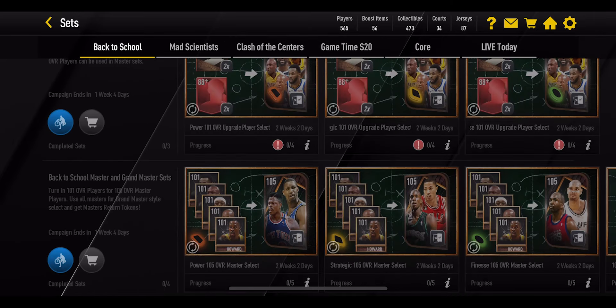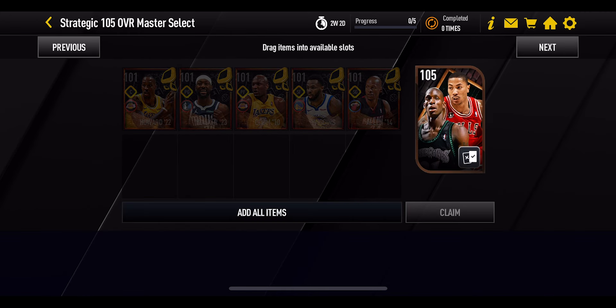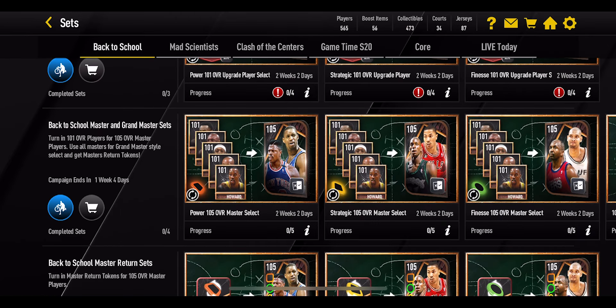When you have those 101 overall players, it is important which ones you select, because you need each one specifically once to get yourself a 105 overall select pack. On the power side you get either Tracy McGrady or Patrick Ewing, on the strategic side Kevin Garnett and Derrick Rose, and there's a finesse side as well. Make sure you're getting the right 101s into this set to then get yourself the 105s out of it.